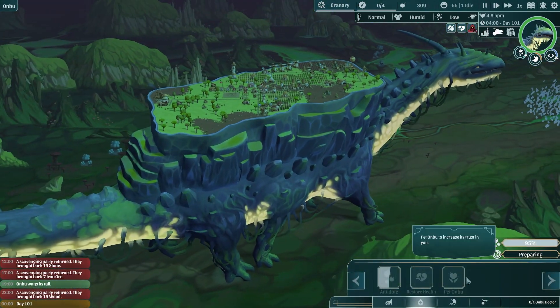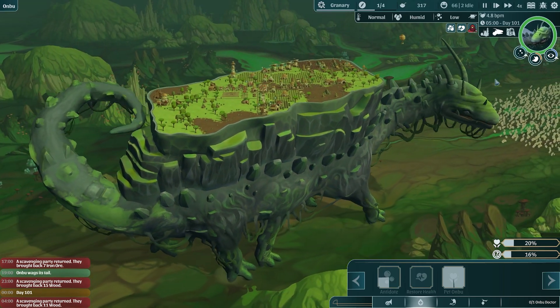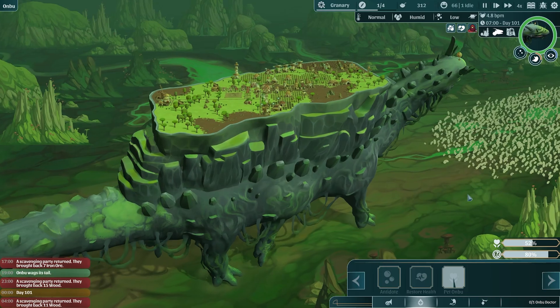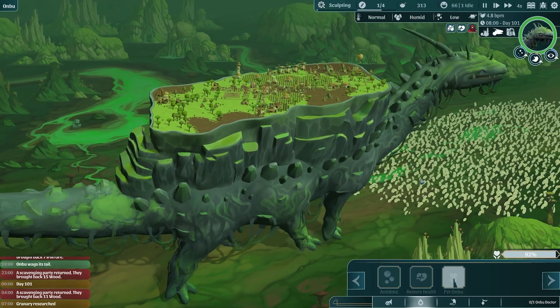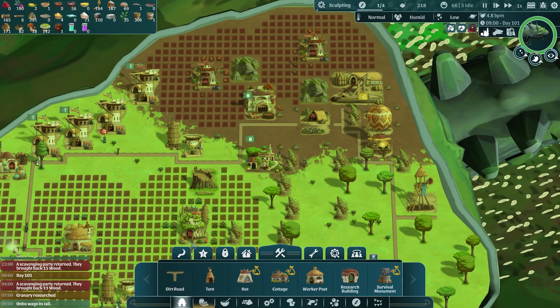They're back - we could send them off to go pet Onbu as well. They need two antidotes but we have to wait for the first one to settle in before we can send another one. There he's got his food, give him some pets - oh he's so happy, his tongue sticks out and wags around, it's so sweet. The granary has been researched as well, so we could put that in to have a place to store food.